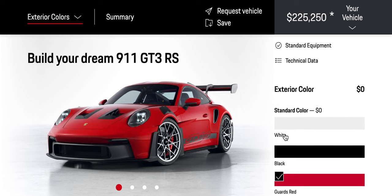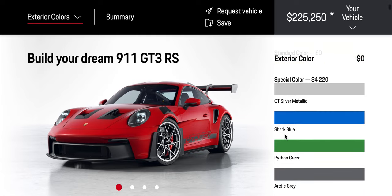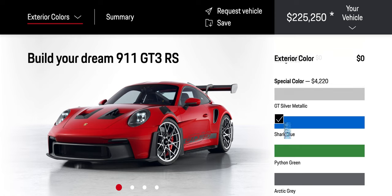We have white, black, dark red, racing yellow, GT metallic — that's a 992 GT3 color — don't want that on your RS.